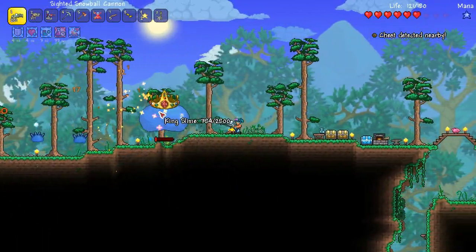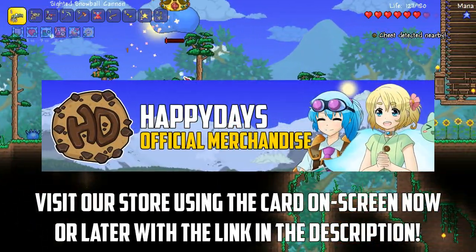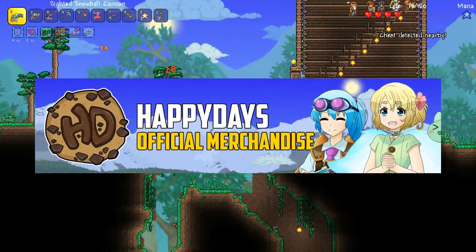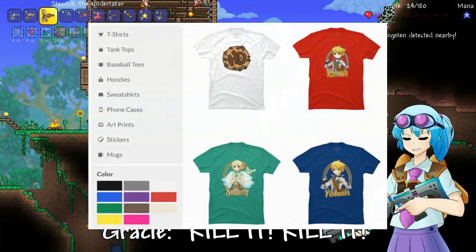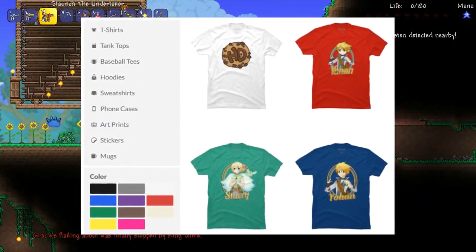You can get your very own Gracie tees, hoodies, stickers, phone cases, mugs and even posters. You can save 15% on your first order by signing up for their newsletter, and don't forget you can even change the merch colours to go with your favourite character.